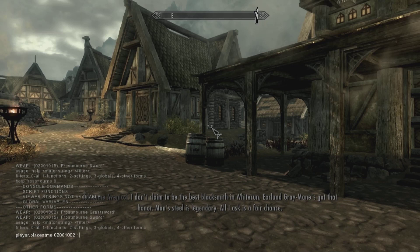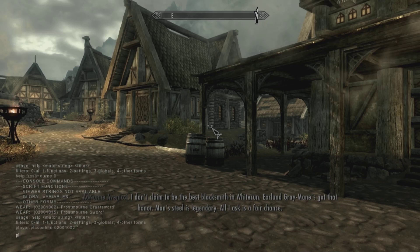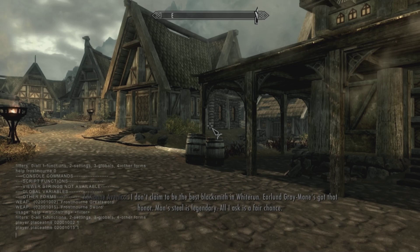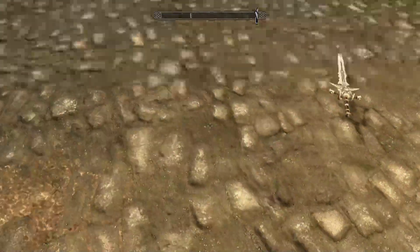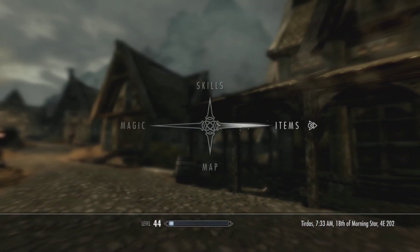We're going to hit enter, and then do the same for the Frostmourne sword: 'player.placeatme 02001015 1'. Hit enter again, then hit your tilde key. And there's the sword — one sword, two sword. Dead simple, guys.